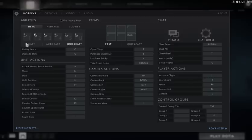A lot of people prefer quickcast rather than repeatedly left-clicking to activate abilities. That can be annoying. Sometimes I use normal cast, sometimes quickcast, but most of the time I use quickcast. Try to get used to it.